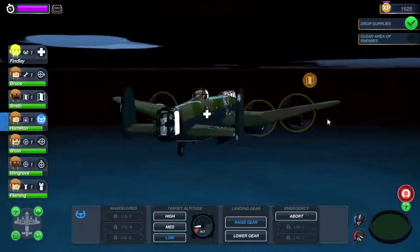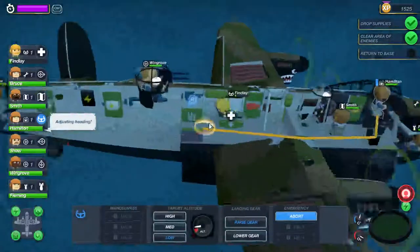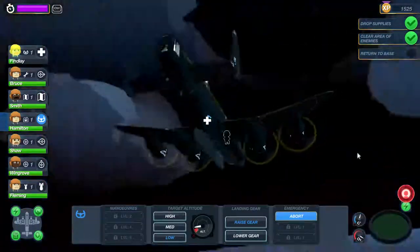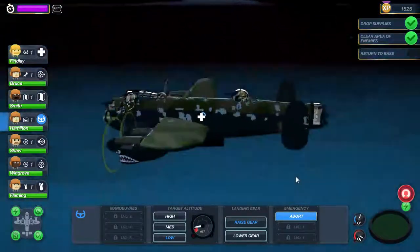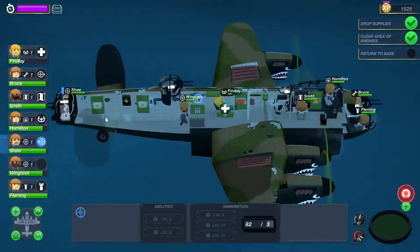I need to get someone into the pilot spot. This crew member is not a pilot — I just put my pilot in what I'll call the infirmary. Our radio man is now piloting this aircraft, with nobody on the radios. Our radio man Hamilton is flying the plane.